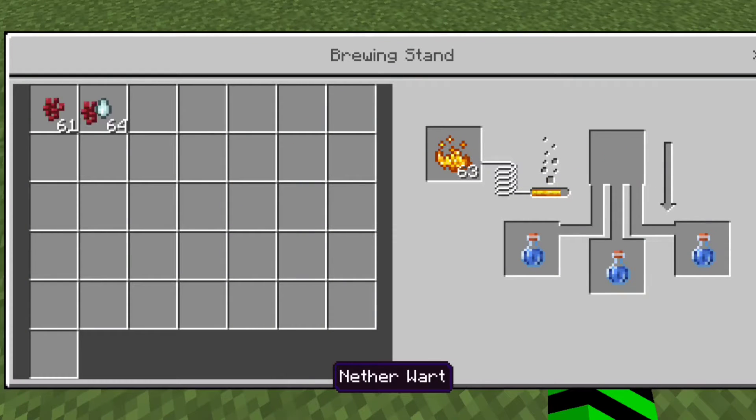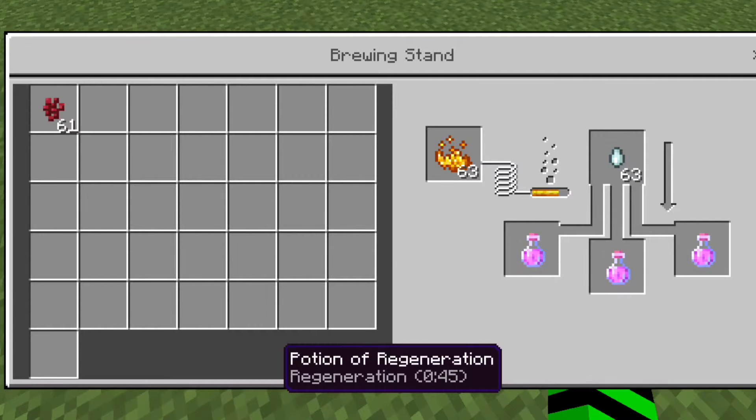The potion of regeneration. As usual, you make an awkward potion. This time, the next step is to add a ghast tear. Then you have a regeneration potion.